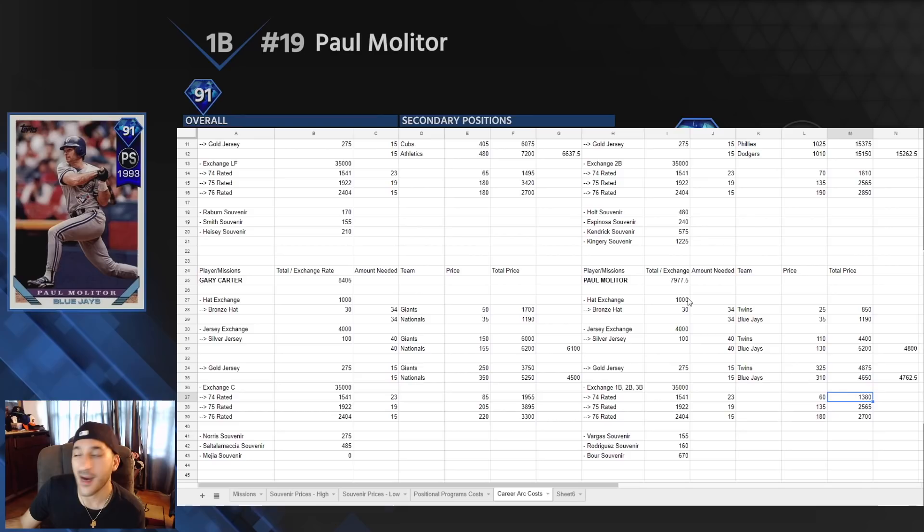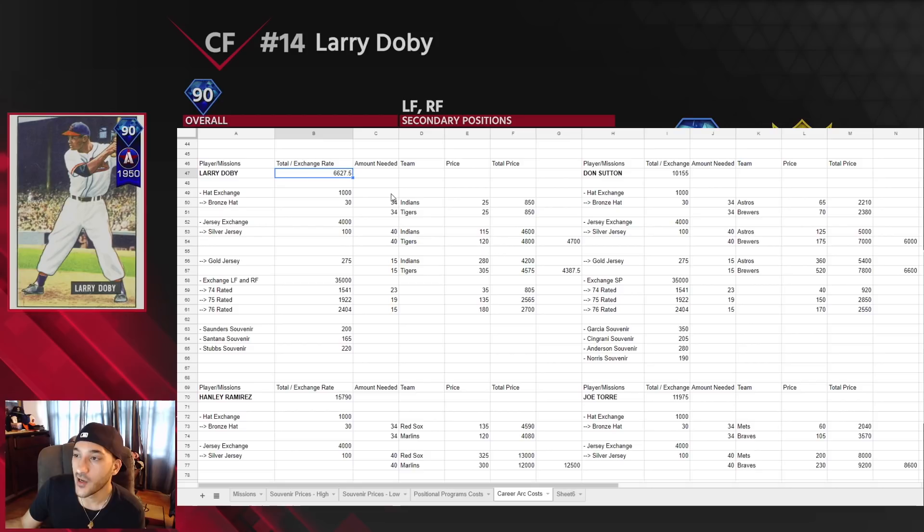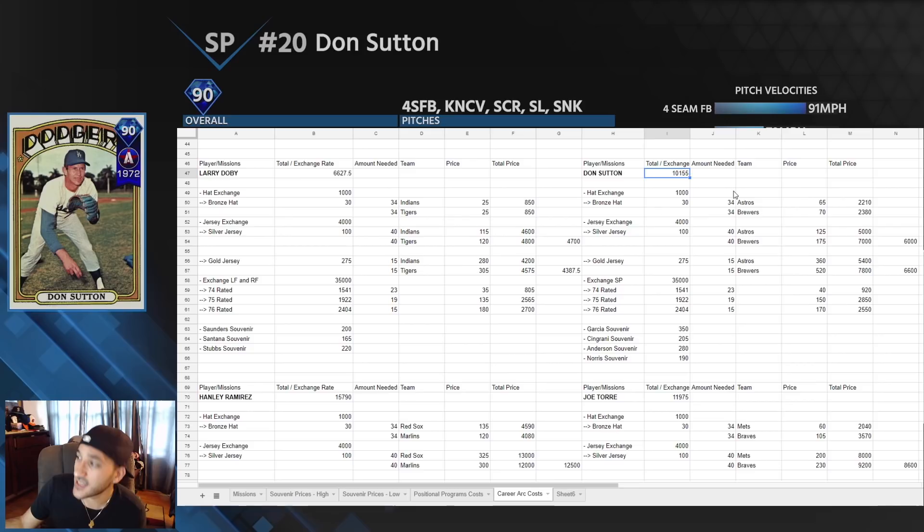Larry Doby goes for around 6,600. For the hats it's either the Indians or Tigers — they were actually the same price. Silver jersey exchange was around 4,700 and gold jersey exchange was around 4,400, so the gold option is again better. You have to exchange left fielders or right fielders at 74-rated, going for around 35 stubs each — that's around 800 stubs total, which is very cheap. A good price for this Larry Doby card.